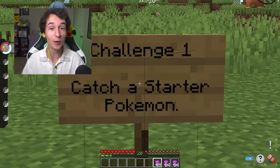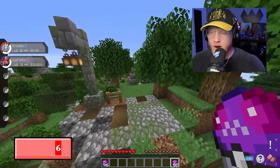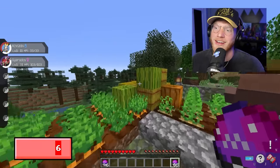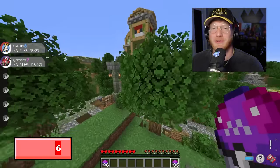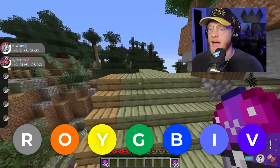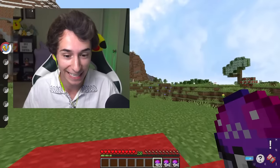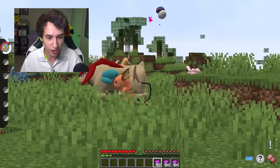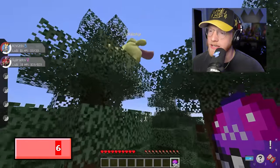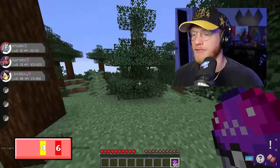We have a challenge here to complete: catch a starter Pokémon. There's a shiny Luxio right there — that would count for yellow, but we cannot catch that. There's a shiny Raichu — yes, I think that counts for orange! And I think that is a shiny Licky Licky — yellow, let's go! So that's red and yellow off the board.